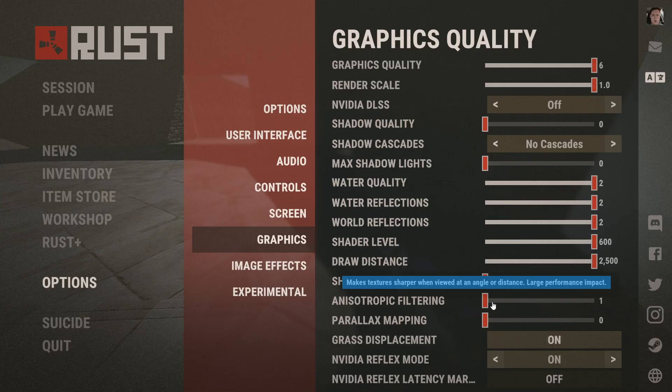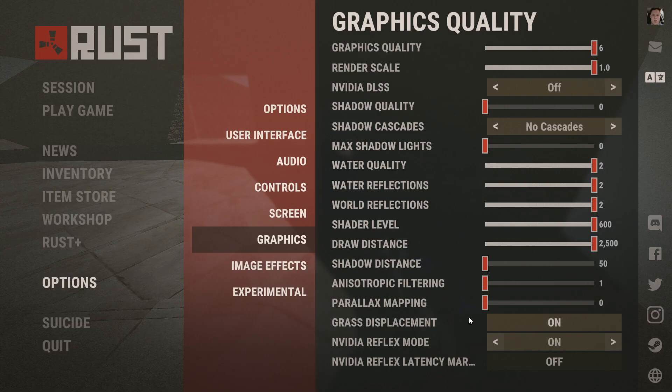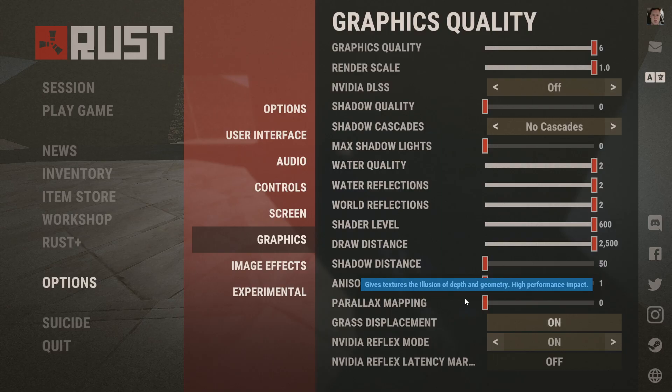Anisotropic filtering makes textures sharp when viewed at an angle or large distance — but it says large performance impact right there, so that's minus FPS. Can't be having that. Parallax mapping — high performance impact again. That's minus FPS, can't have that either. This next setting makes no real difference whatsoever, so I have it on, why not. Now Nvidia Reflex mode — they added this around the time DLSS was added. There's no reason to not have this on. It reduces system latency — reduces the input delay on your mouse and keyboard. There's literally no reason to not have this on, so just turn that on.